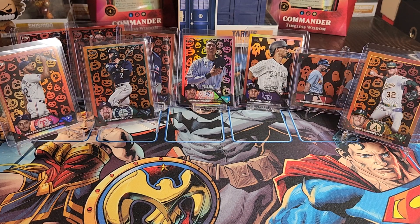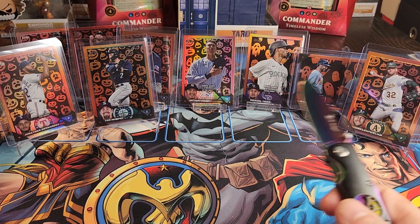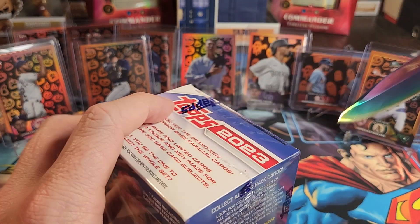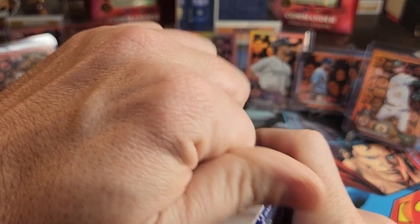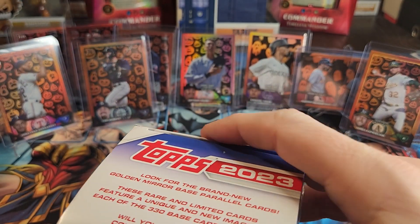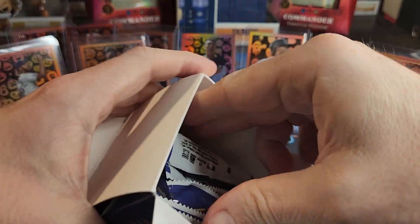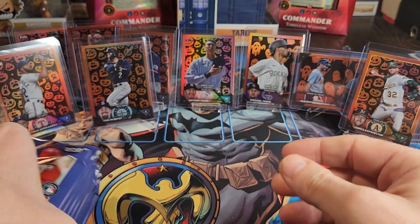This is MTG Buddha and we're going to do another video hunting for parallels of pumpkins, Halloween pumpkins, ghosts, and all those things. So far we've got pumpkins and two ghosts. We haven't gotten any of the numbered ones yet. I have two more boxes, and I don't know if I'll buy any more, but hoping to pull a numbered Halloween parallel this time.